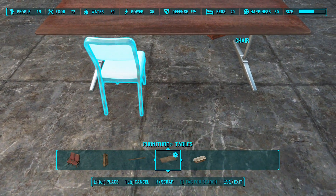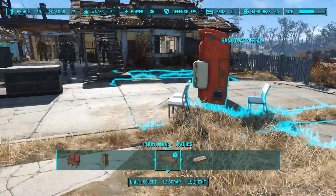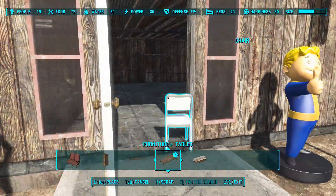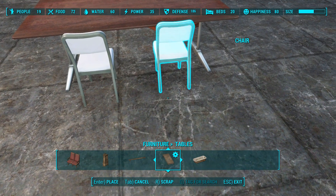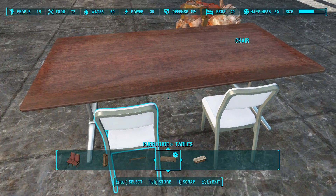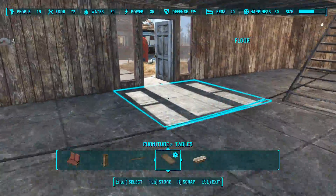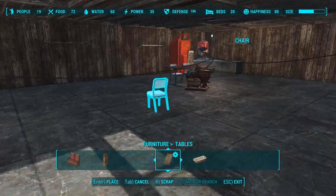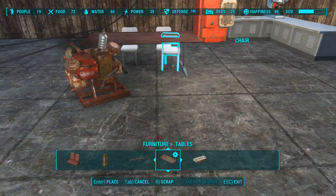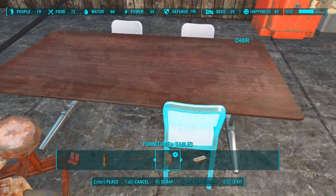Normally I just build up functional things — turrets, stuff like that. That's the settlement, and I'll probably still do all that here, but I really wanted to see what I could do to play homemaker, whatever you want to call it. I wish there was a little bit more stuff to work with. There's probably a whole section I'm just not tapping into that I haven't seen. That annoys me.